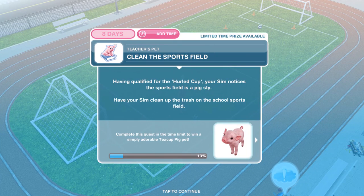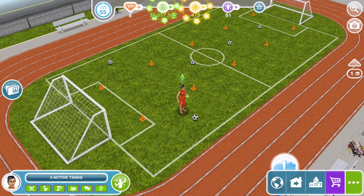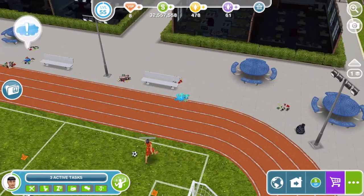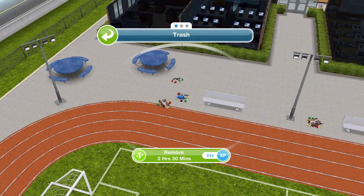The next thing to do is clean the sports field. Having qualified for the Hurled Cup, your Sim notices the sports field is a pigsty. Clean up the trash on the school sports field. There are exclamation marks to show you where the trash is, and each piece takes around two hours thirty minutes to clear.